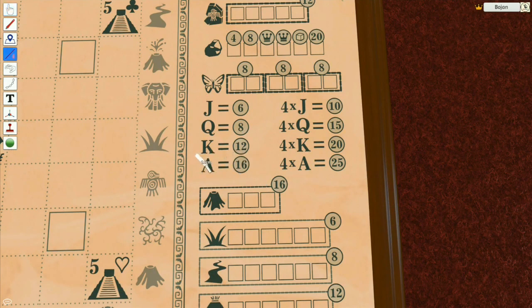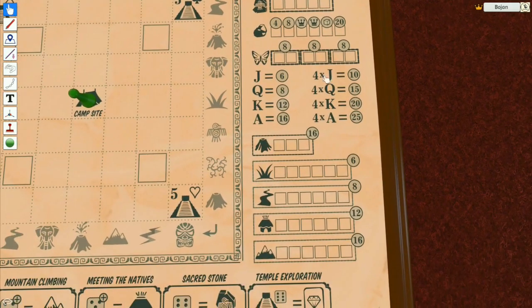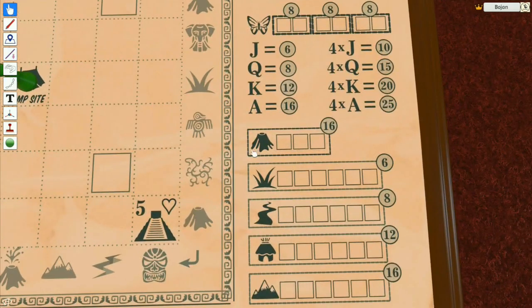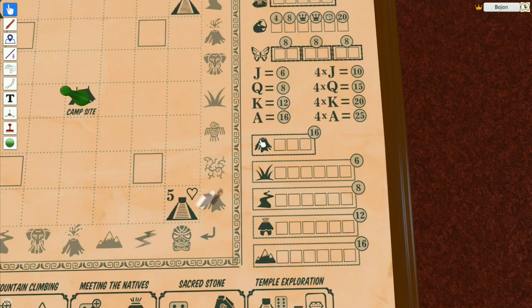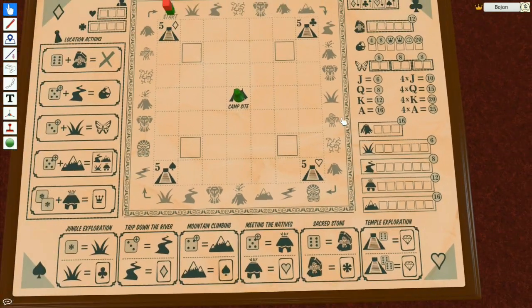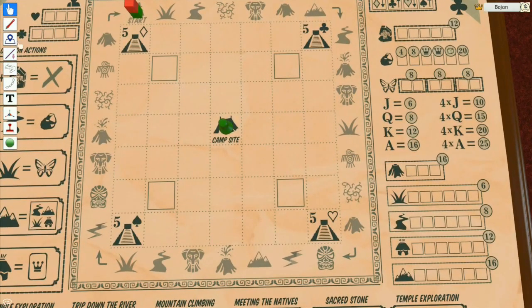There are some changes in points here. Kings and aces are now different values of points — this goes from 10, 15, 20 to 25. Now if you get like four of the same kind, and now you can also get points for the volcanoes — if you draw three volcanoes you're gonna get 16 points.